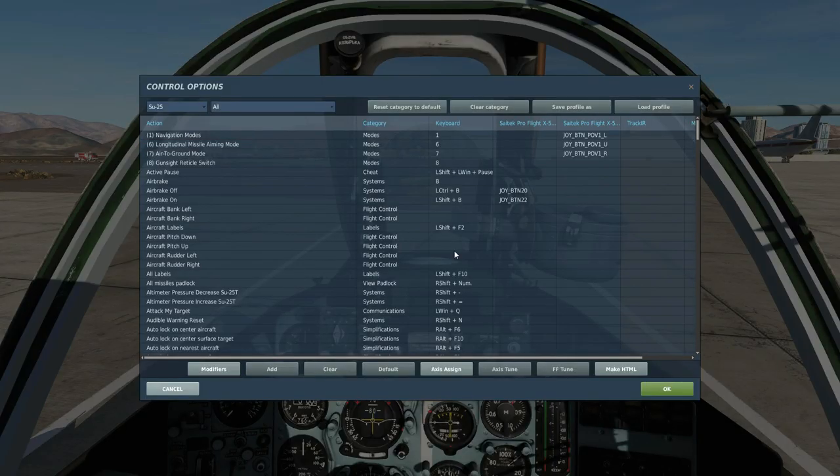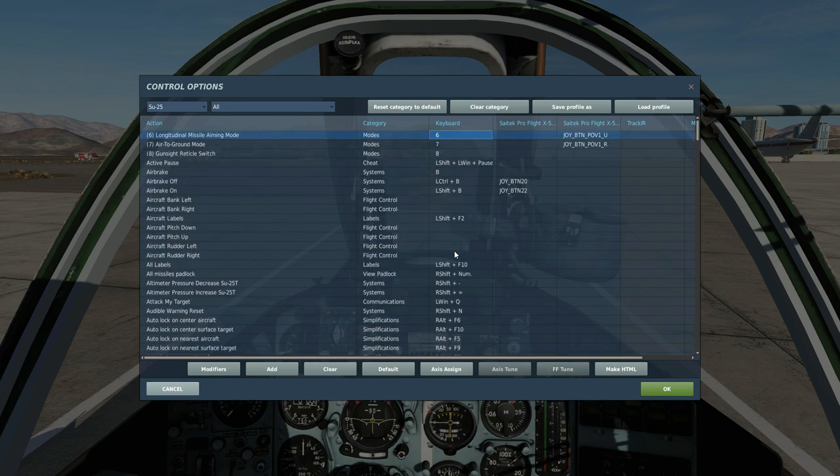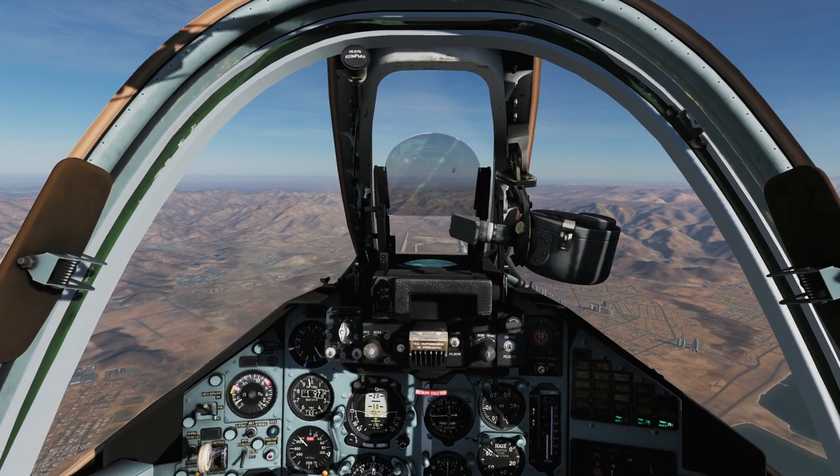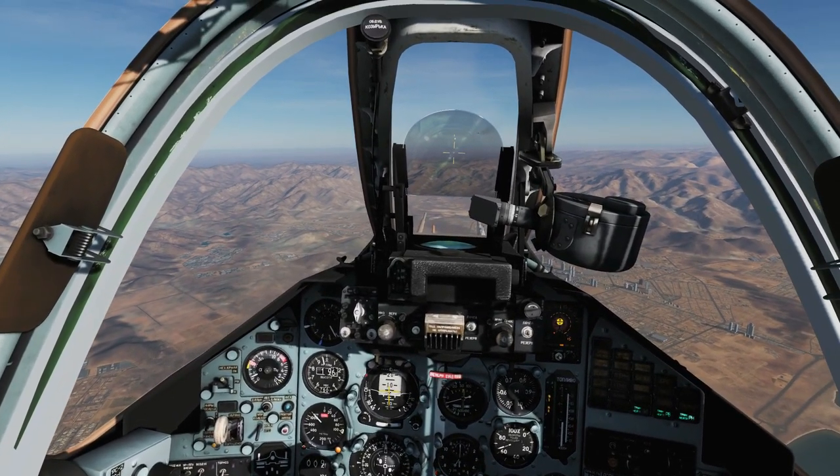Only two controls for today. To fire the missile, press and hold weapon fire. Select air-to-air combat mode or longitudinal aiming mode. In the cockpit, with a hostile in front of us, press longitudinal missile aiming mode.